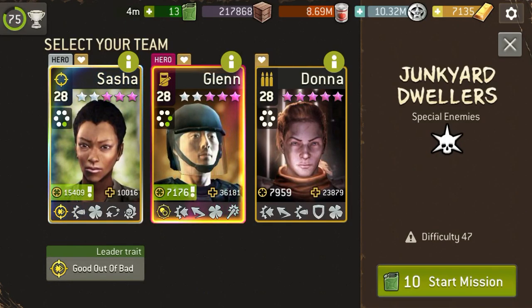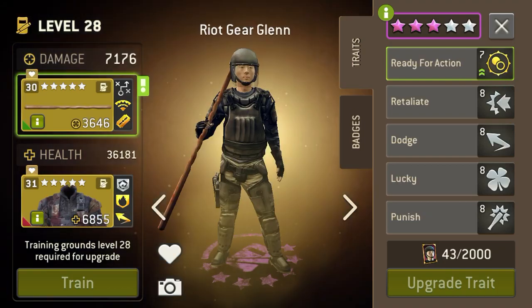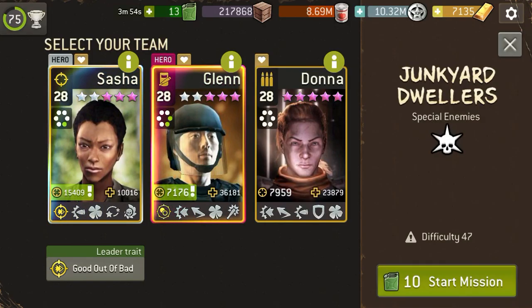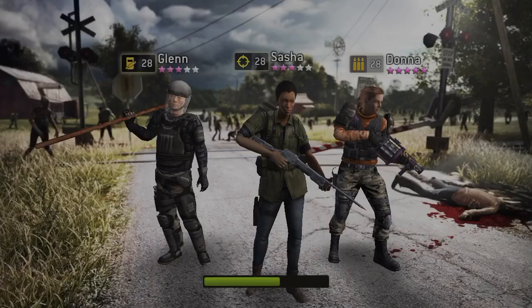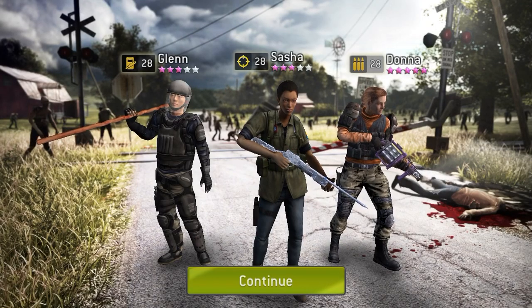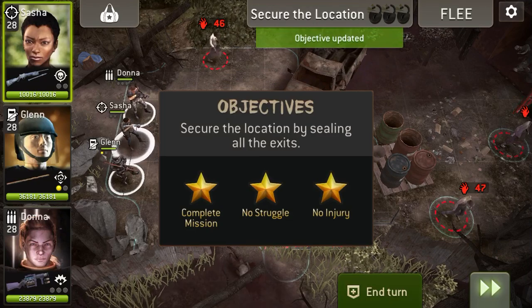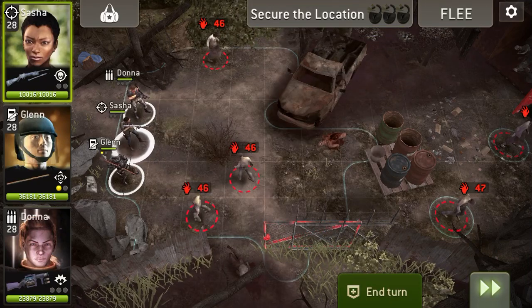Hello everyone and welcome to Junkyard Dwellers. I'm going to be using Sasha, Bruiser, and Assault. I'm going to try and spawn block the Spike. You really need a good start on this — right-click and then actually start charged.